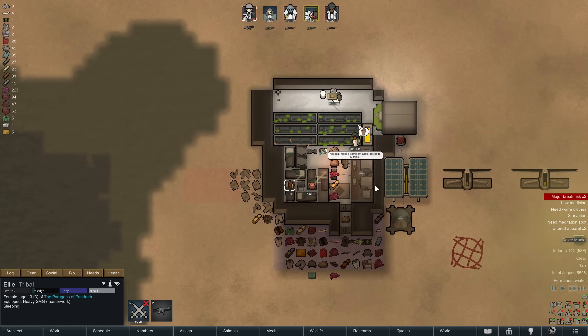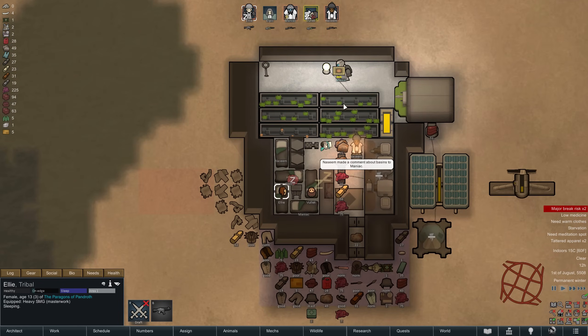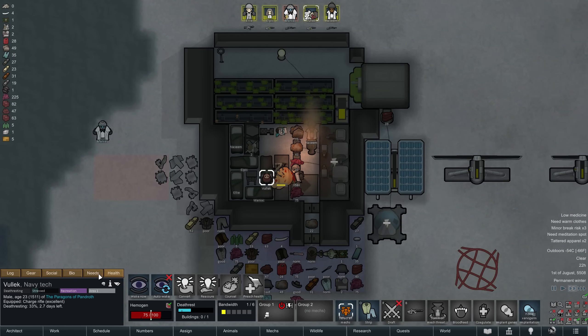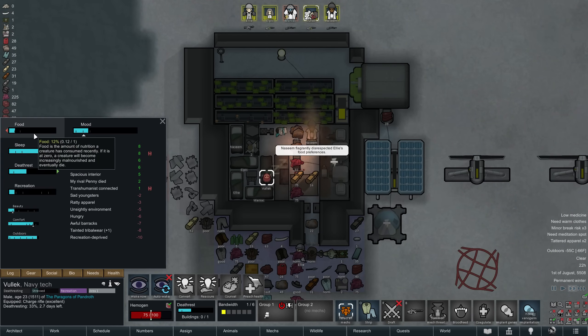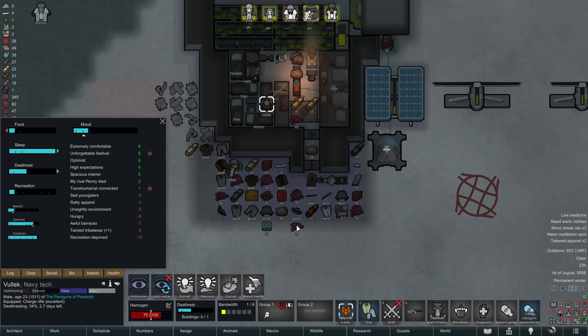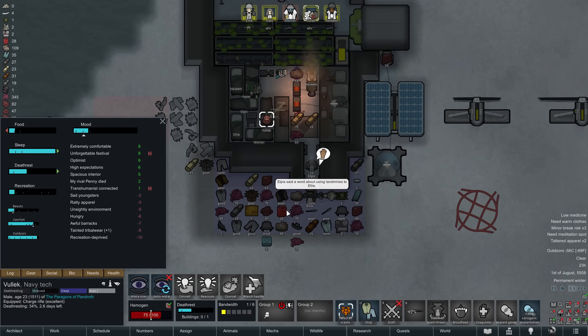As Elpis hauls back the shard, Maniac goes into a daze — so we now have both Vulek and Maniac out of action. Thankfully the day remains otherwise uneventful. After all, with one adult and two children there's not much going on. Ellie has just butchered the last of the five Gore Hulks, and our total reserve of twisted meat is now over 400. Should we desperately need some food we do have some at hand, though let's hope we can use it for something else.